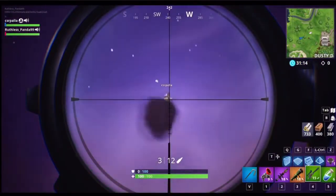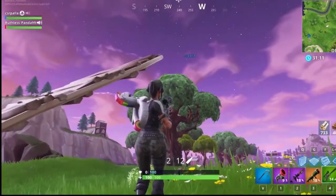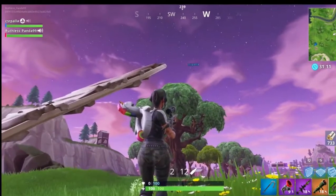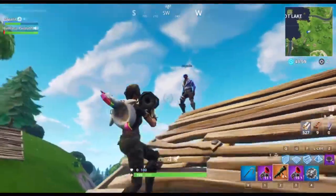Like that, okay? Now he has to jump off and come back. Next, we'll do how to rocket ride with a guided missile, not an RPG — a guided missile.